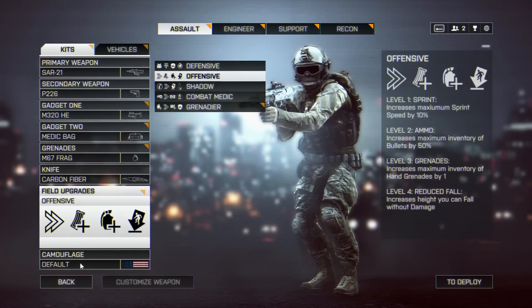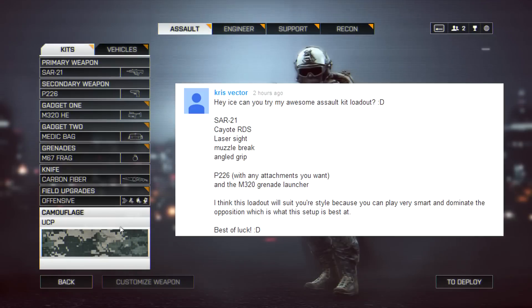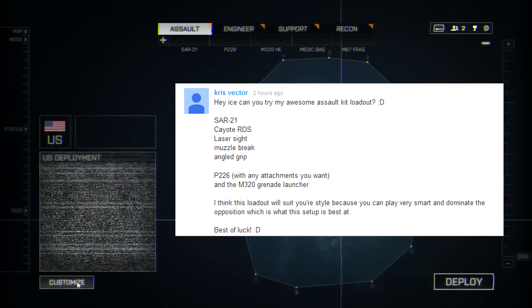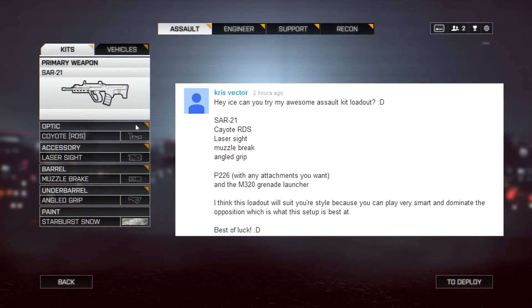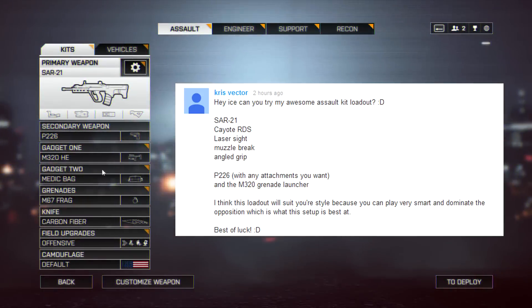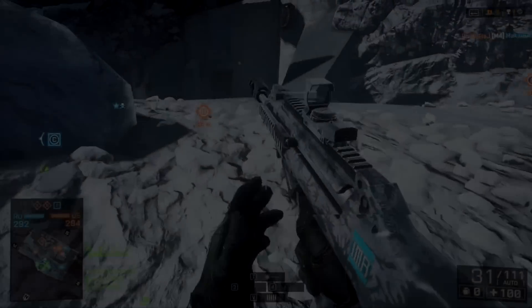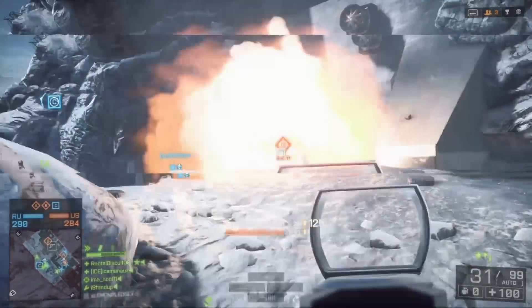This is my favorite series to do, so let's get right into it. Today's loadout comes to us from a guy called Chris Vector: 'Hey Ice, can you try my awesome assault kit loadout — SAR-21, Coyote RDS, laser sight, muzzle brake with the angled grip, the P226 pistol with any attachments you want, and the M320 grenade launcher. I think this loadout will suit your style because you can play very smart and dominate the opposition, which is what this setup is best at. Best of luck.' He was pretty complimentary there, so I appreciate that, dude.